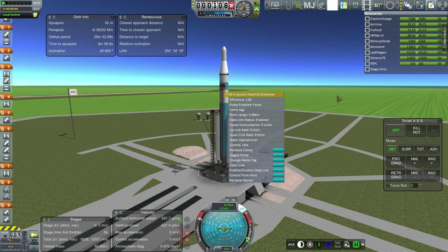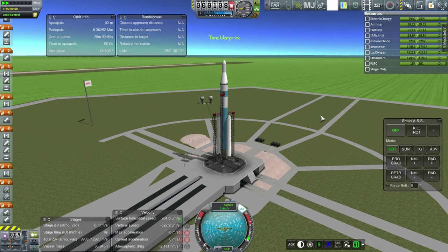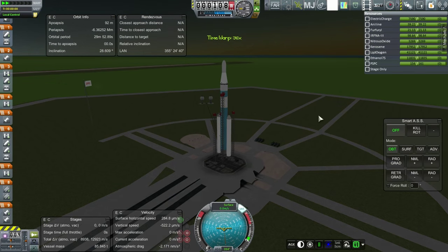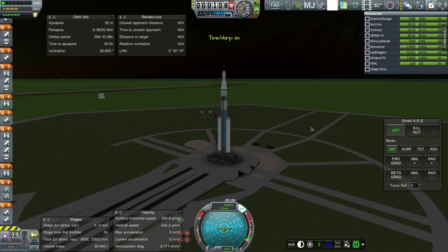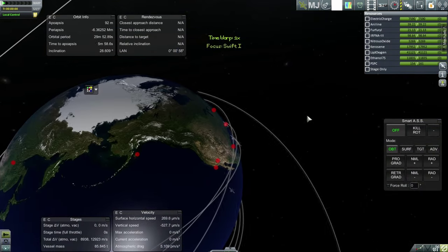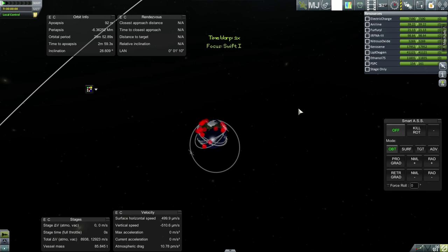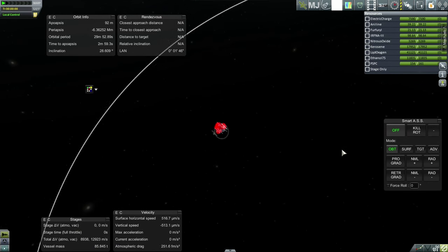It doesn't seem like we can pump power in — it doesn't seem like it's taking electric charge. I'm going to time warp. It'll be a nighttime launch. Longitude of ascending node at zero, which is probably close to the right place for it, and we will launch here.